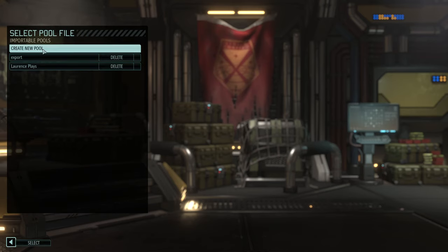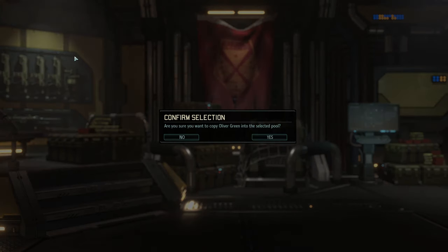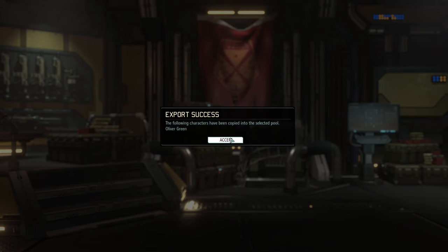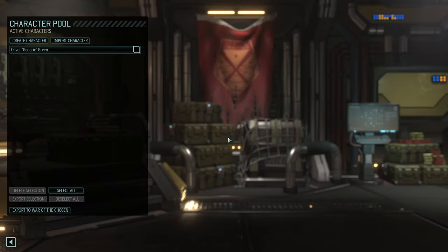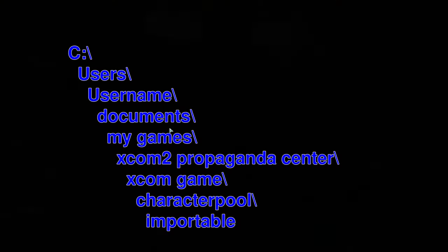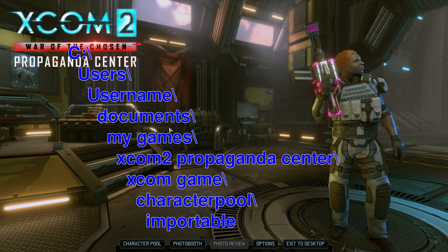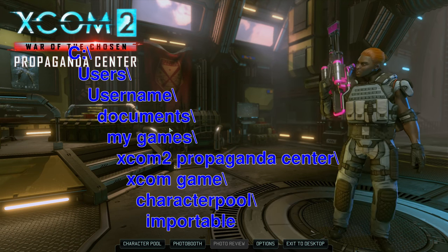Create a new character pool, call it whatever you like, and then select it again to export to that pool. The next part is a little tricky — you need to send your character over to me. The files are saved in your Documents folder in the subdirectory: Documents, My Games, XCOM 2, Propaganda Sender, XCOM Game, Character Pool, Importable. Send me the file for the character pool you just created as a Discord direct message and I'll add you in.